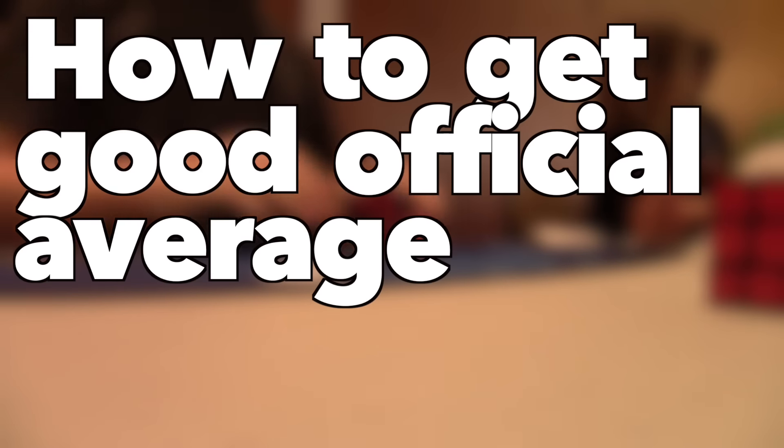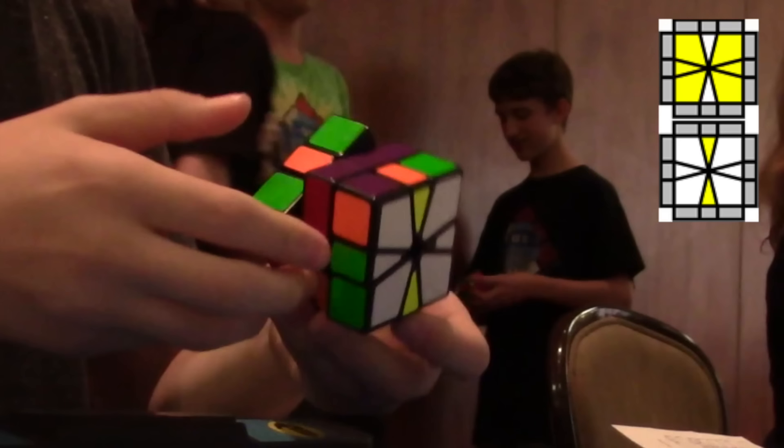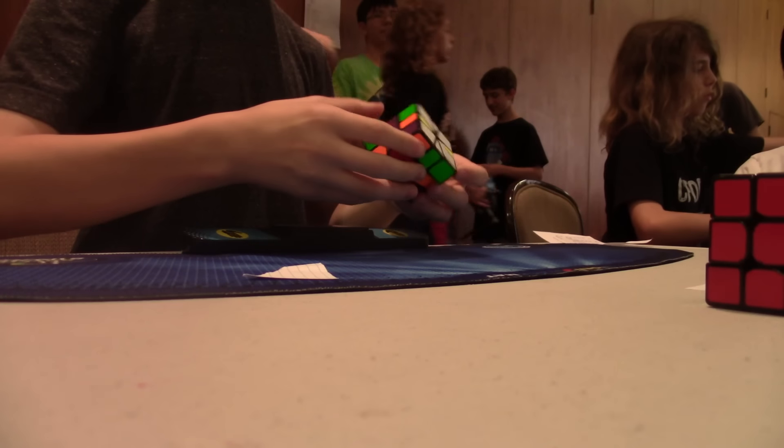How to get a good official average at Square-1. Step 1: Get EO cases like these. A case like this is very short and cuts down your time a lot in itself.